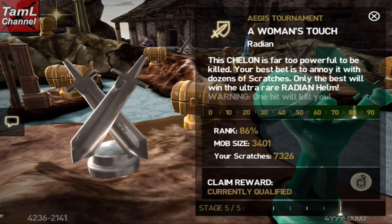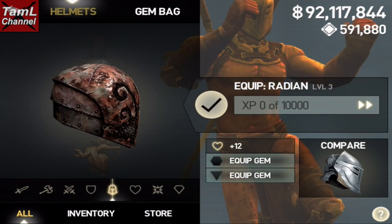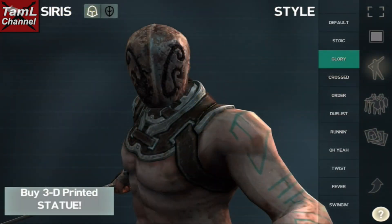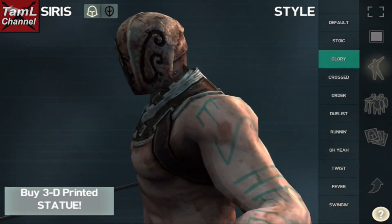Hi guys, I managed to win the Radiant Helm, so I'll show you its stats up to level 10 and also a fight in action. Here it is at level three, which is how we receive it. It has 10,000 XP, a hex slot, and a diamond slot, with 12 health, so it's a health helmet.